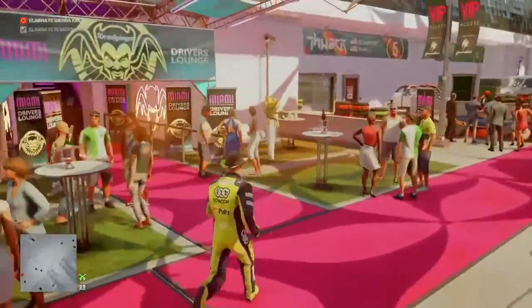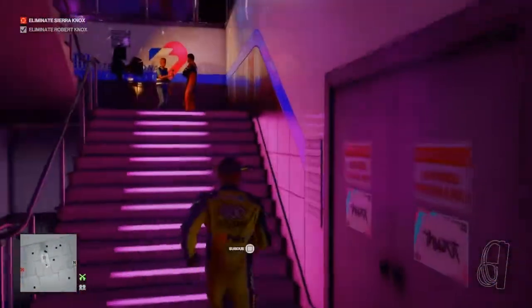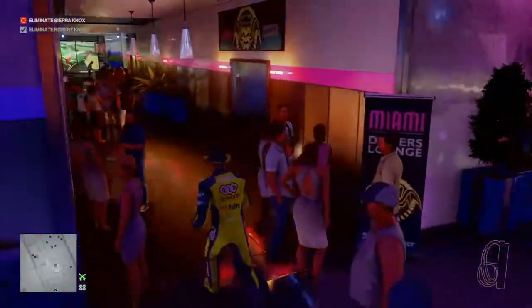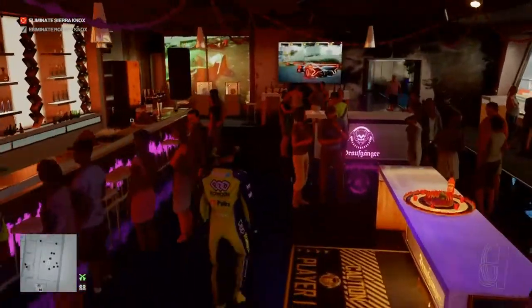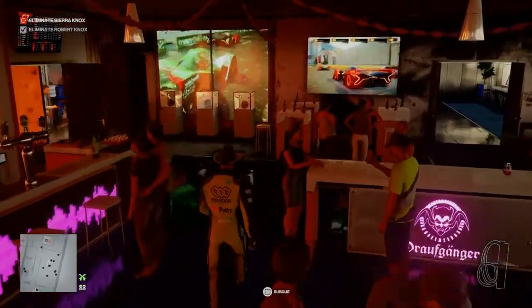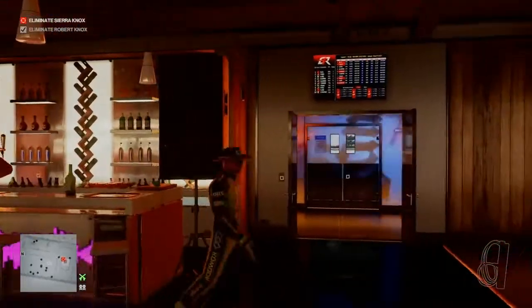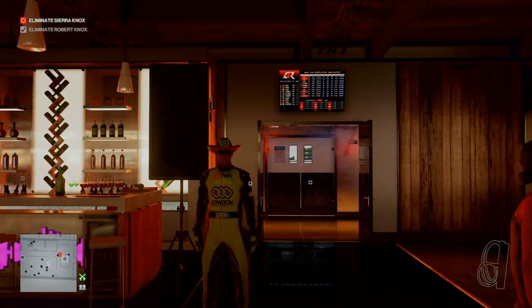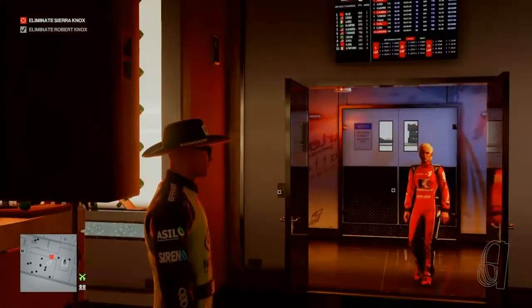We head into the driver's lounge and up to the actual driver's lounge area, where we will have to spend a certain amount of time waiting for Sierra Nox to arrive. In the Hold My Hair challenge where we used this same technique I was waiting around for quite a while, but it appears today that just as we arrive, Sierra does too.